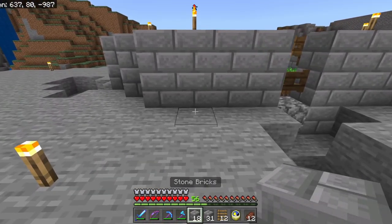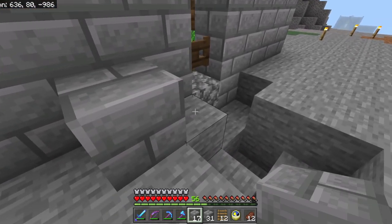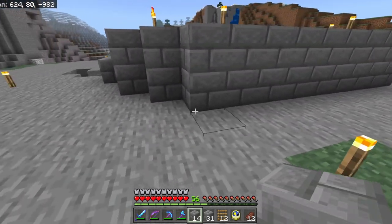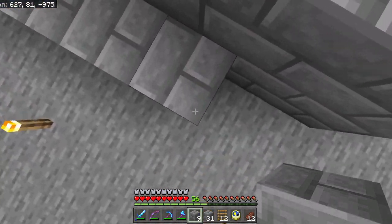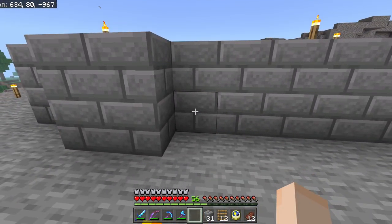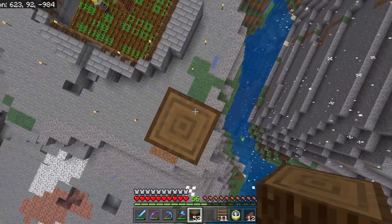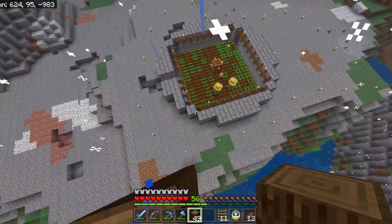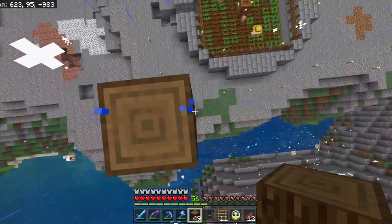Then we're going to bring each side out one more block — counting two across, then one two three four five, leaving two on that end. That creates a circular shape. When I've done this bit I'll get up higher so we can see what it looks like from above. As you can see, we've got more of a circular shape just by adding those corner diagonals and bringing out each side by one block in the middle.